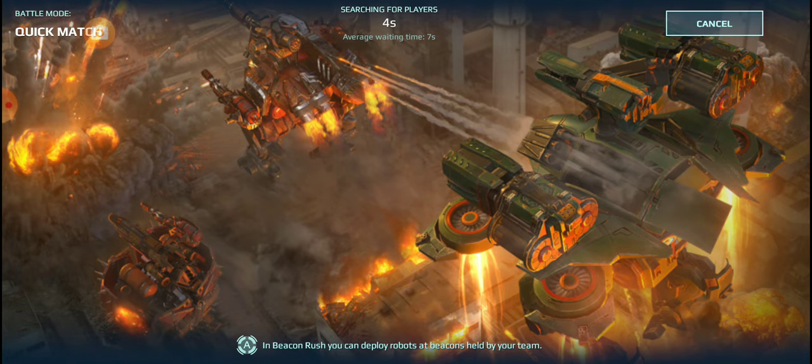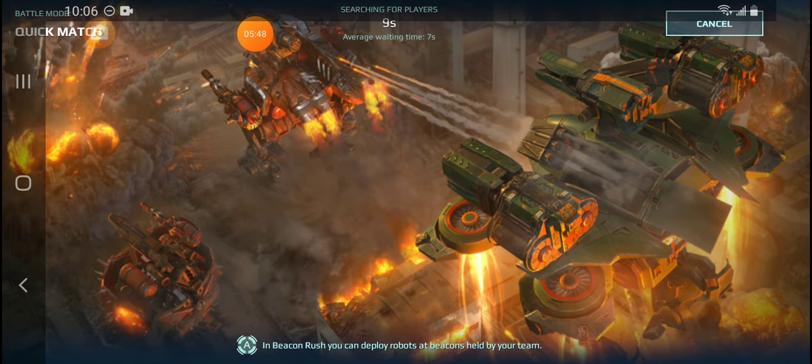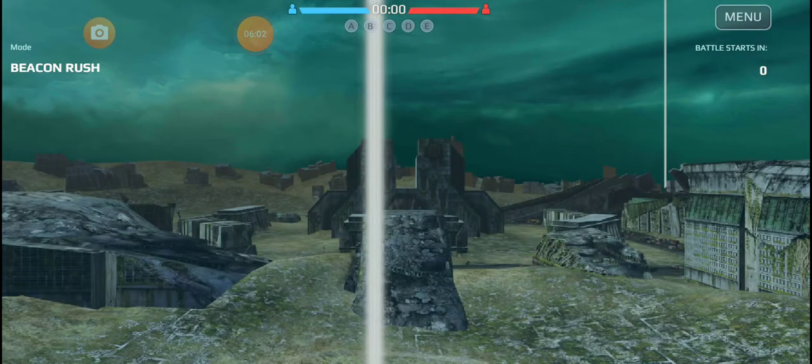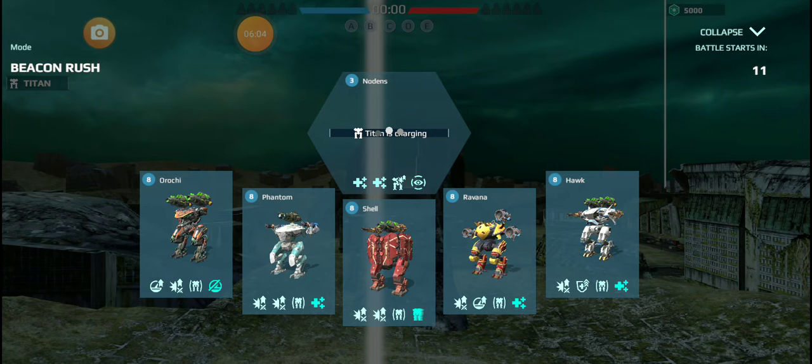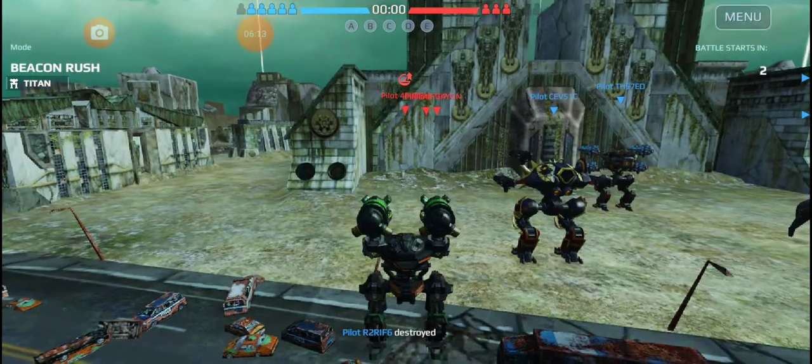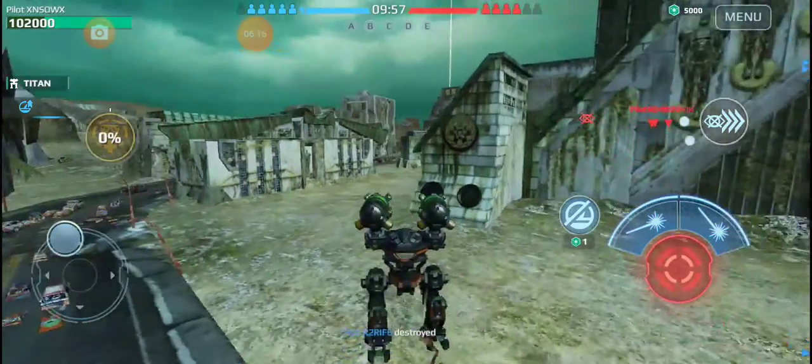Now, one thing to watch when you are going into battle is this average wait time. And if you do not see the average wait time, that would be an indicator that you're maybe not connected to the server. So you might want to watch out for that. Did you see that screen just go dark real quick? Don't panic. When you're scouting, that can happen a lot. Well, let's see what these things can do.